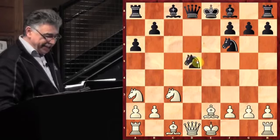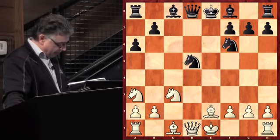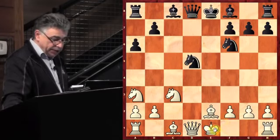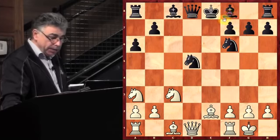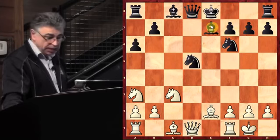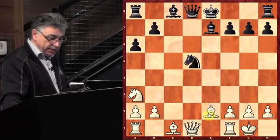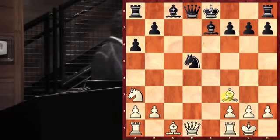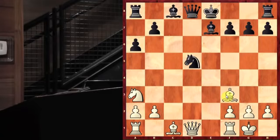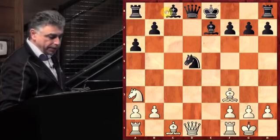Why on earth didn't black capture the pawn? Let's imagine he had played Knight on B takes D5. White's intention was to castle. Then let's say Bishop to E7, Knight takes D5, Knight takes D5, Bishop comes out to F3. Our bishop on F3 is attacking the knight — it's doing really good stuff, it's on this diagonal. So you don't want to move that knight, you want to defend it. You play Bishop E6.